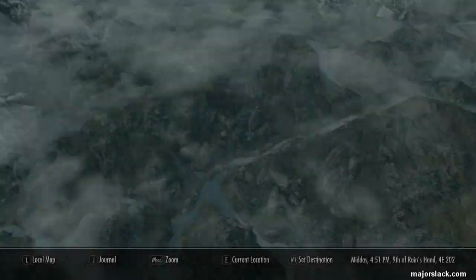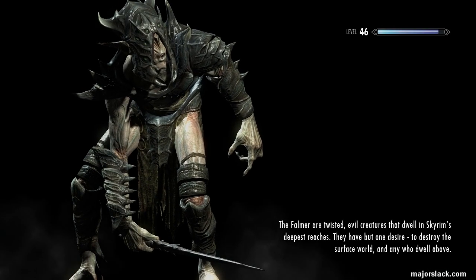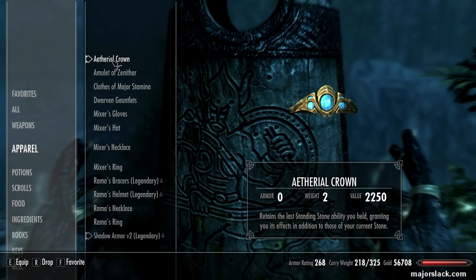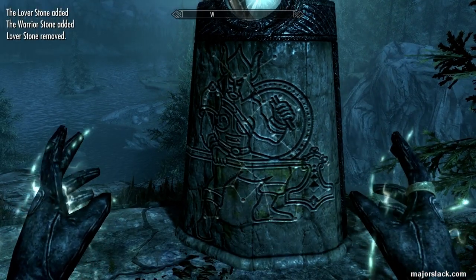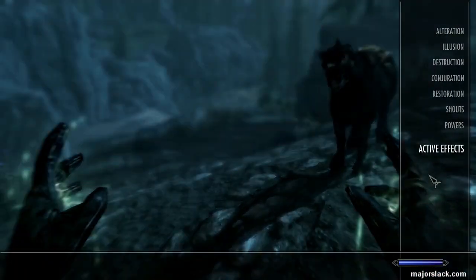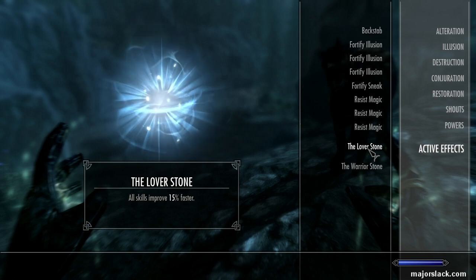Now let's go to the Warrior's Stone. As you may or may not know, the Lover's Stone allows you to level up all skills 15% faster. Now we're going to take on the Warrior's Stone — this is not going to do anything to our loaded Ethereal Crown; it will just simply add an extra standing stone ability. We take that on. This is the confusing set of messages: 'Lover's Stone removed, Warrior's Stone added, Lover's Stone added back on.' They shouldn't do that because it makes it so counterintuitive.